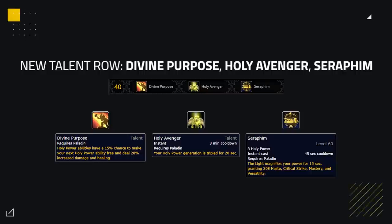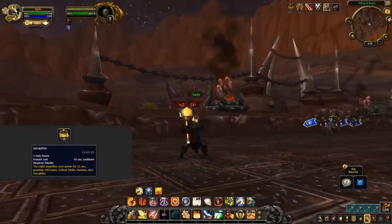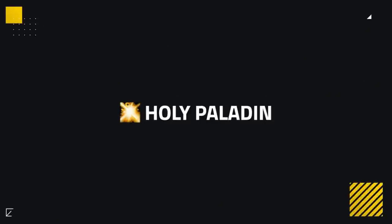The last change affecting Paladin as a class is the new updated level 40 talent row. Divine Purpose gives you a chance to make your next Holy Power ability free and deal extra damage or healing. Holy Avenger makes your generators give three times the amount, meaning you'll be able to do one generator into a Word of Glory or Templar's Verdict and then repeat. Seraphim gives you an additional way to spend your Holy Power to gain some extra stats, and is honestly one of the coolest looking abilities in the game.